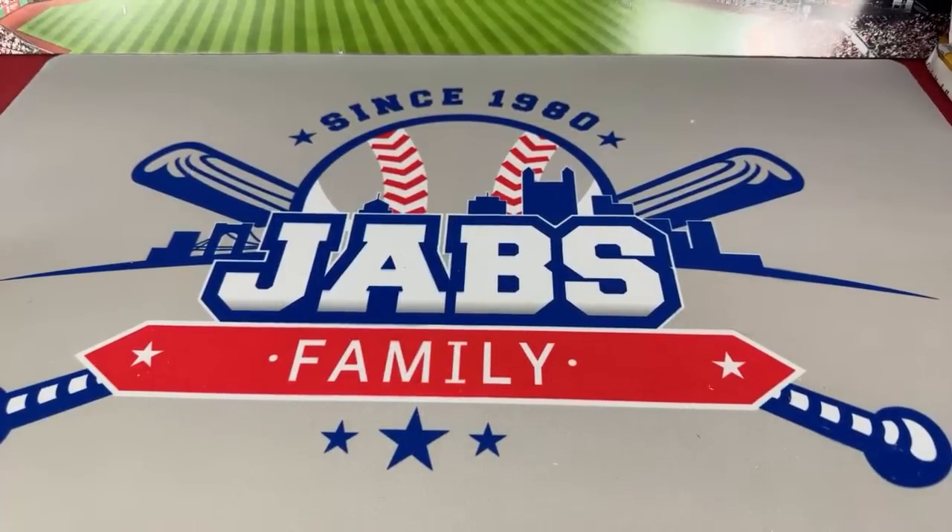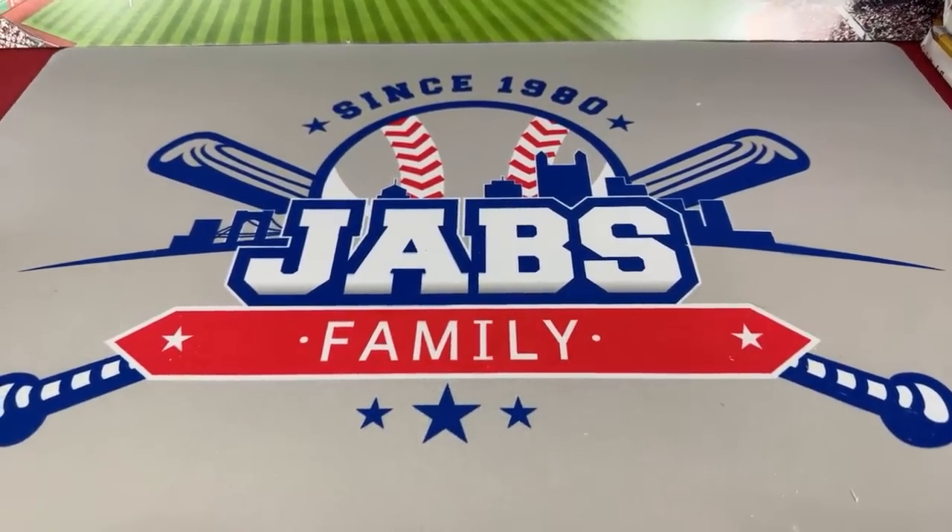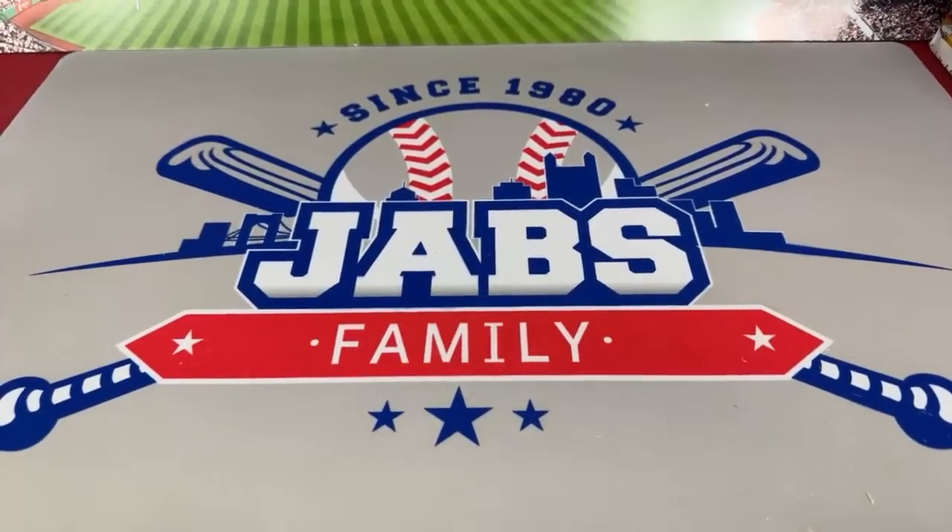Welcome to another episode of the Saturday Showdown, the Saturday Night Box War program where we are looking for the lowest numbered card in each round. Tonight we have seven different rounds - seven different cases. We have 2022 Chrome Update Hobby Boxes, 2022 Pro Debut Jumbos along with Series 2 Jumbos, Stadium Club from 2022, UK - first time doing UK in a Saturday Showdown format - and Bowman Draft Light.